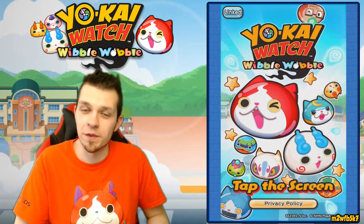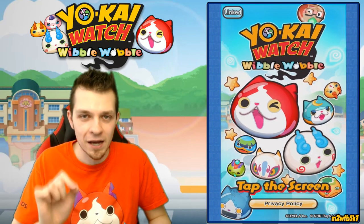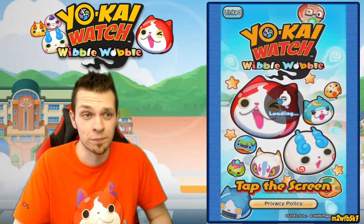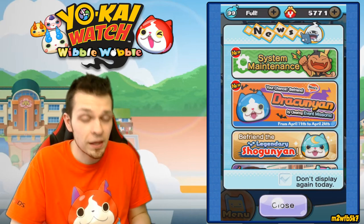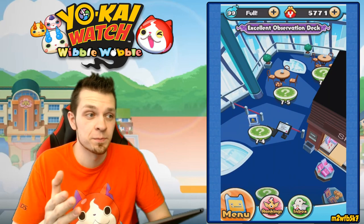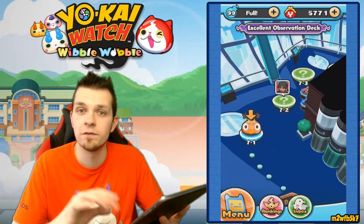Welcome back everyone, it's Abdallah here with another exciting episode of Yokai Watch Wibble Wobble for mobile. We're continuing on with this awesome walkthrough and we are currently on the Excellent Tower Observation Deck. It's personally one of my favorite aesthetically pleasing areas of the game. In the previous episode we finished the boss of Sewer F, so if you didn't see that go get caught up. We're gonna go through five levels and then hopefully the boss next episode.